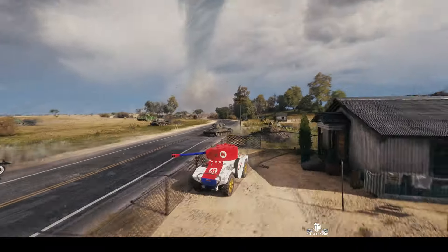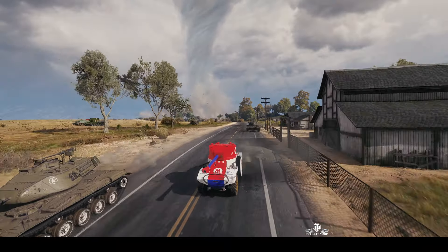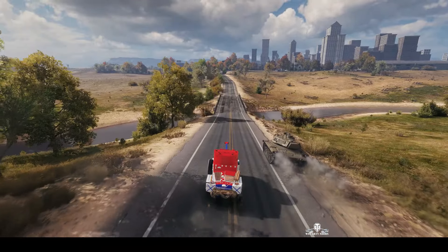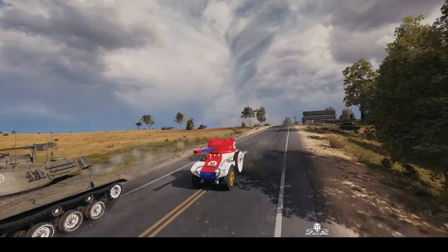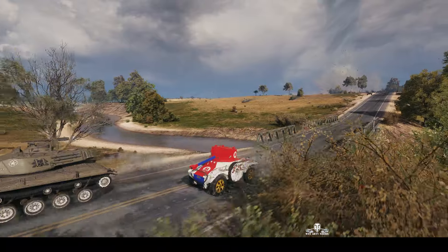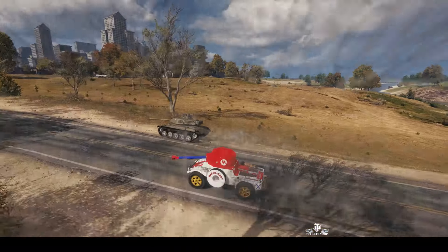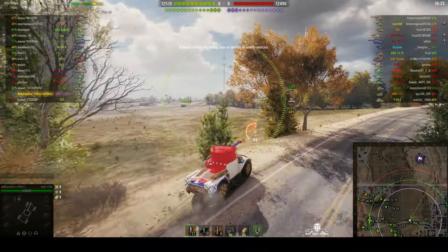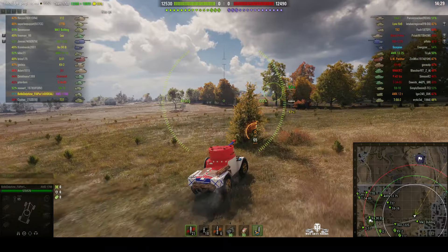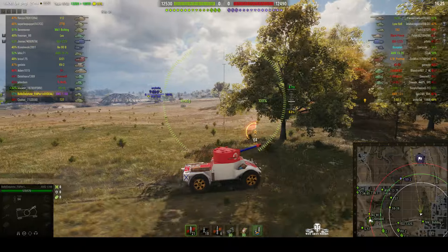You can see from the skin, this is a Mario Kart — a wheeled vehicle, the new hated class for any arty player, because these tanks tend to get behind enemy lines and do a lot of damage. It's armed with a 75mm gun — this one has the top gun — and that can do 110 alpha. He's headed off to the top of the field to drive into enemy territory and spot enemy vehicles as they come into sight.